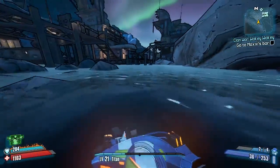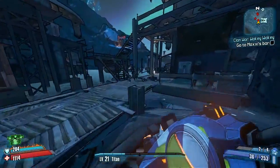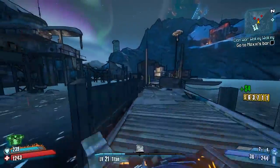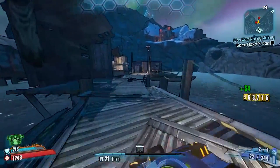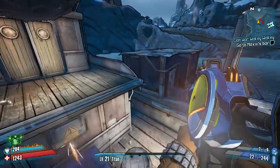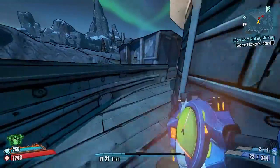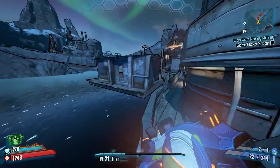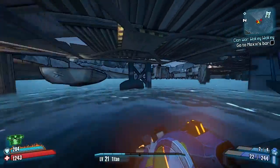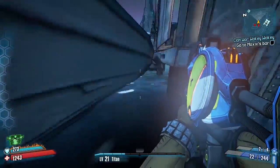That's everything you need to know about this map. It's quite a big map with only two badass challenges: the Happy Pig Motel sign using the steam pumps, and three vault symbols. There are also two bosses to farm and quite a few chests, though there are no red chests on this map. That was map by map completionist guide number five, Three Horns Valley. Next episode will likely be Bloodshot Stronghold, but it could be The Dust — I'll decide. Thanks for watching and I'll see you in the next one.